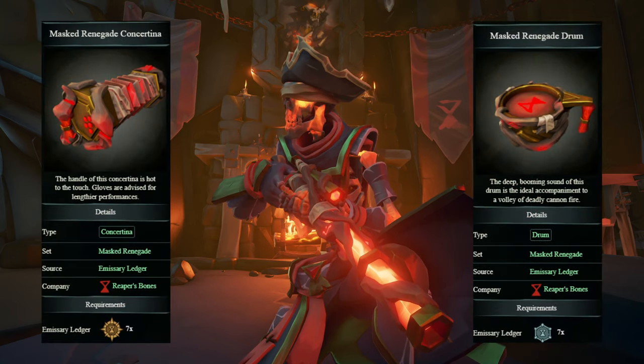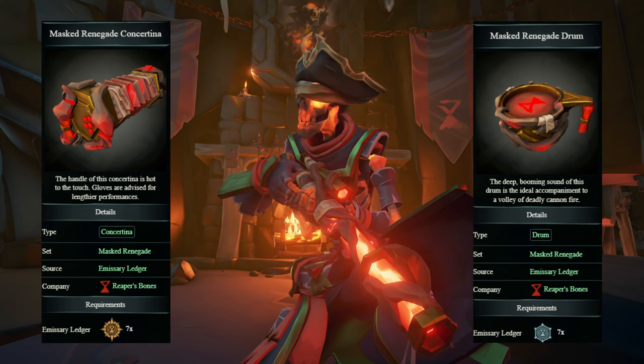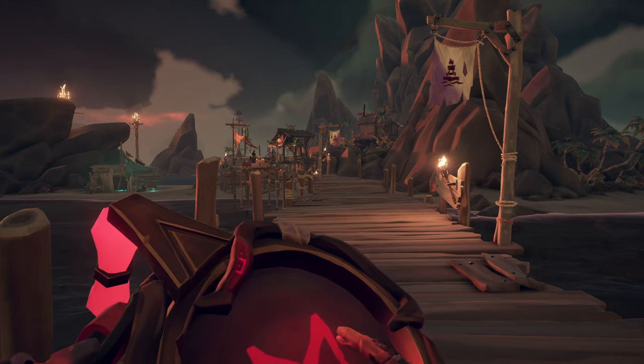The Concertina and Drum I use are the Masked Renegade Concertina and the Masked Renegade Drum. Both of these are earned from reaching the Keeper and Master Tier in the Reaper's Bones Emissary Ledger by the end of the month for the seventh time.